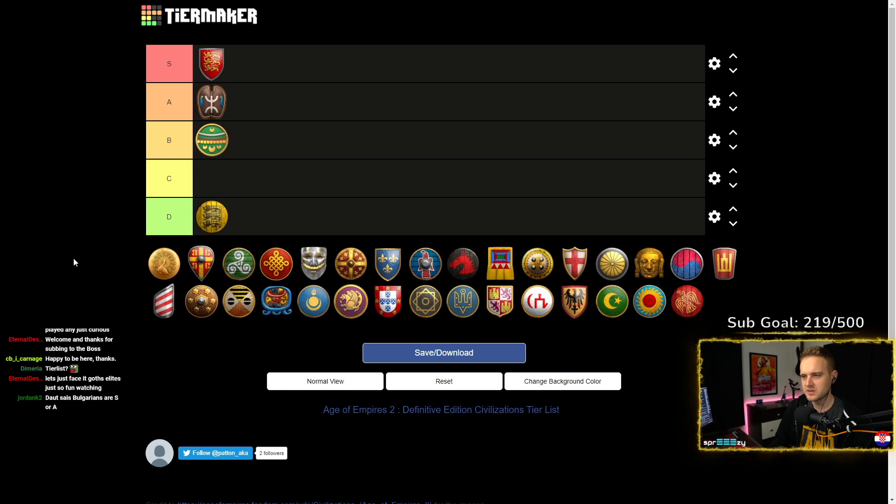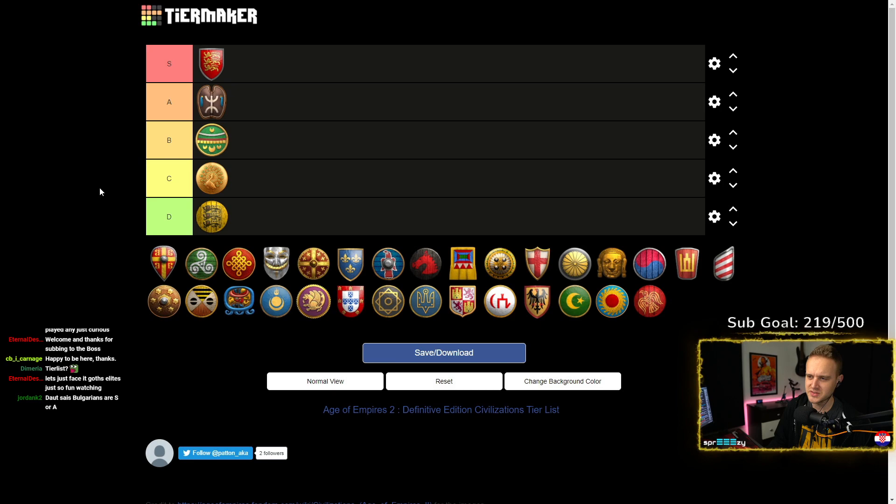Burmese are okay. They have multiple options, but the most popular build is going into Castle and then into Arambai, which is not a playstyle I would recommend on Arabia. We're assuming we're only talking about Arabia here — beginner civs to learn the game, not what the best civ is. I would say Burmese is C, because I don't like going fast castle, building the castle, and making one unit only. I don't think that teaches you the game. I'm not going to put them in D because they can play some other things.